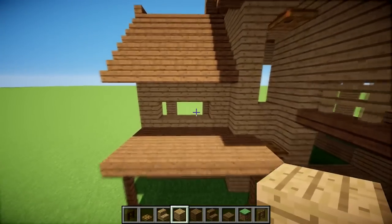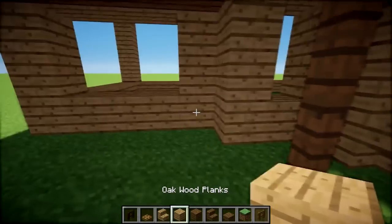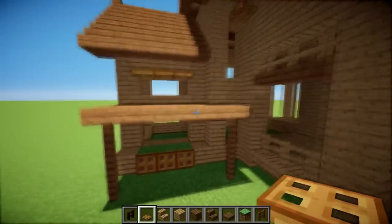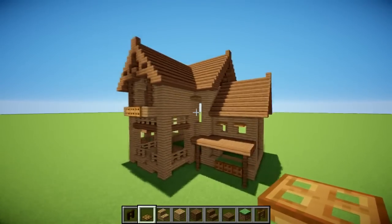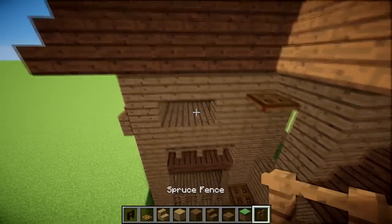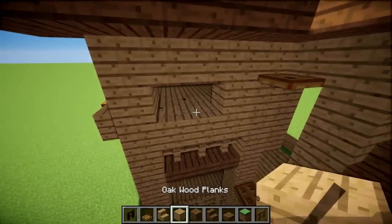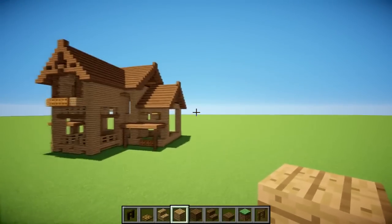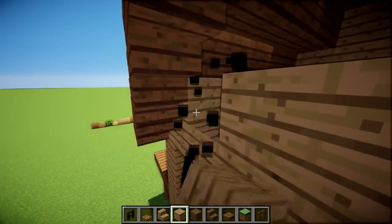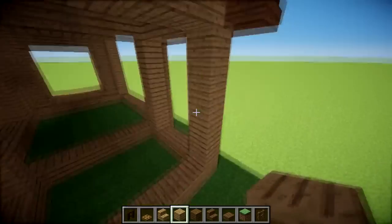Maybe you want a three-window arrangement, laid out differently from the other side — you can do that too. There are just so many different options. Hopefully from this you get some inspiration, and you can use it as a full tutorial. On the side here you can have windows or random gaps in an organic pattern. You can experiment with different things. For these side walls, I'd replicate symmetrically and fill them in.